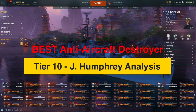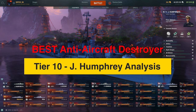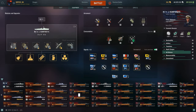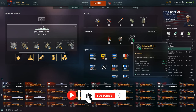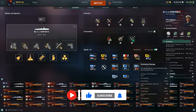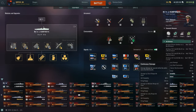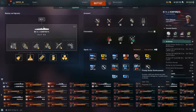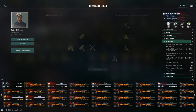Hey team, it's Ripper here. Hope you guys are doing fantastic today. This is the final video in our series for seeing what is the best destroyer with anti-aircraft, and we're on the J. Humphreys. Before we begin, like and subscribe below if you see value in what we're doing here. Help support the channel by commenting below and letting us know what could be better. We're planning a free premium DD giveaway at 2,000 subs.